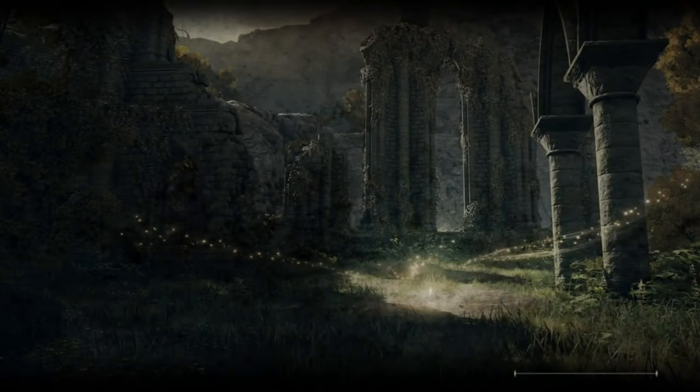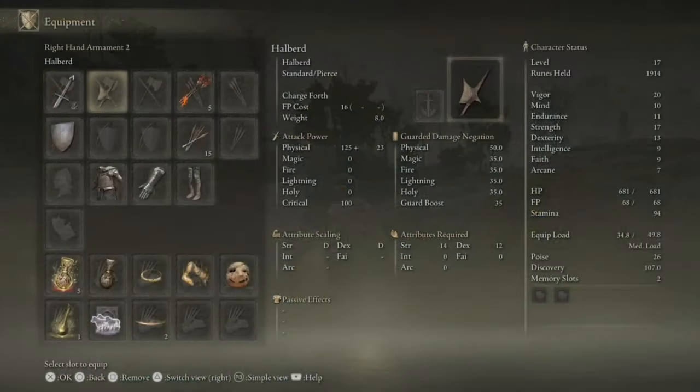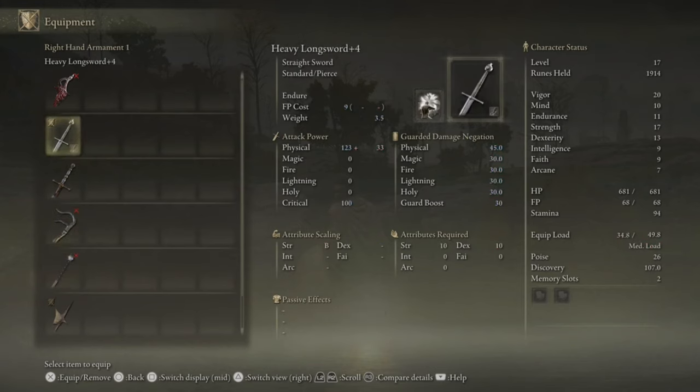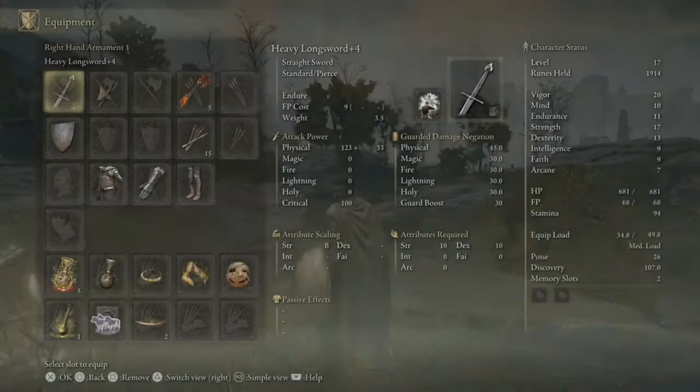If you don't have that, just follow my path - I'll start from the very beginning of the game. This is one of those areas where you can get the Reduvia weapon, and also the Flail which does blood damage. That'll come in handy when you want to go get Smithing Stones to level up your items. You can also get the Lord's Great Sword here.